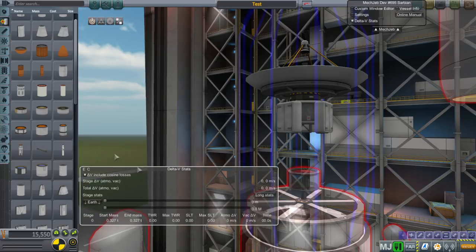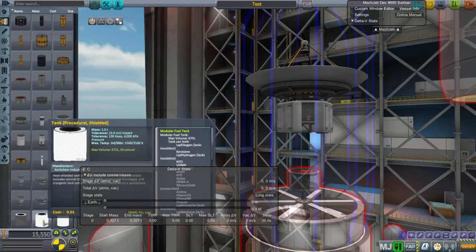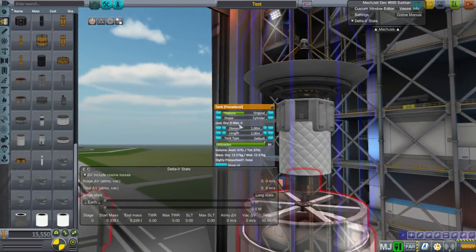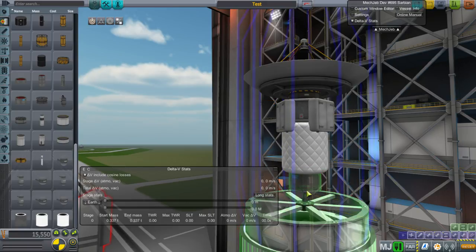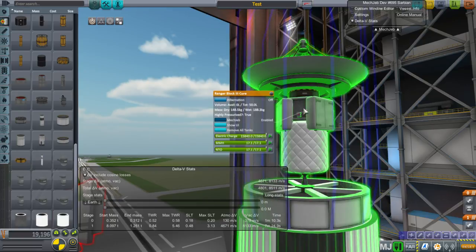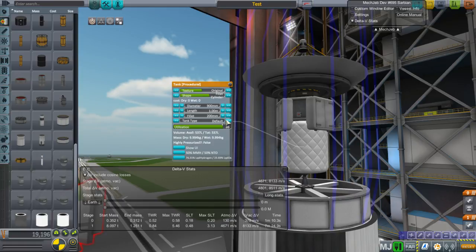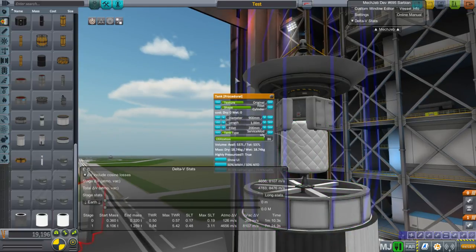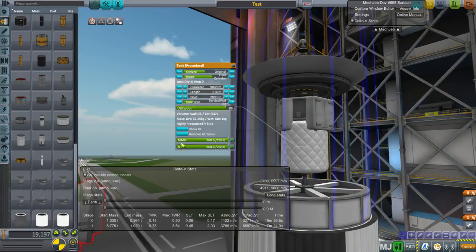Let's have one of those fillet cylinder tanks with a smaller diameter. We don't strictly need this tank anymore. If we want to be proper about it, the probe thruster should have a highly pressurized tank - default is not highly pressurized, cryogenic is not highly pressurized, but the service module type is highly pressurized. This is now a highly pressurized tank - you can verify by checking the 'highly pressurized' field in the part. The fuel for this engine is MMH/N2O4, and it has 3,000 meters per second of delta-V, which is excellent.